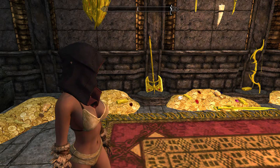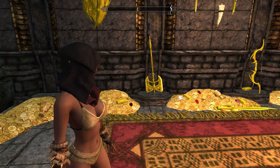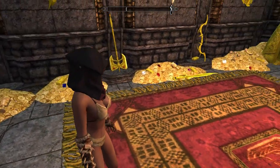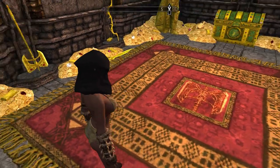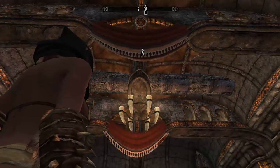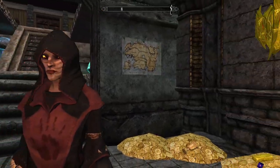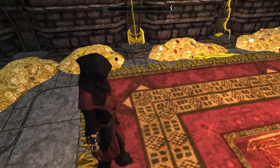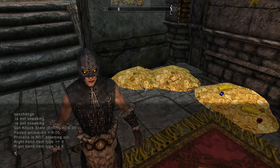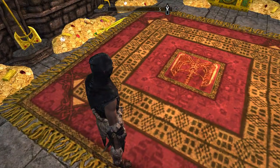First up for Skyrim's unobtainable clothing sets we have the Executioner's set: the Executioner's hood, boots, robes, and gloves. On a female character, the boots look like little black shoes and the gloves look like Forsworn gloves — exactly the same skin. With the robes on, the hood and robes share the same skin as the Shrouded set on a female character, which looks nothing like the Executioner's set. After a sex change, you can see the actual set — very creepy looking — where the gloves, robes, hood, and boots are completely different to their female appearance.